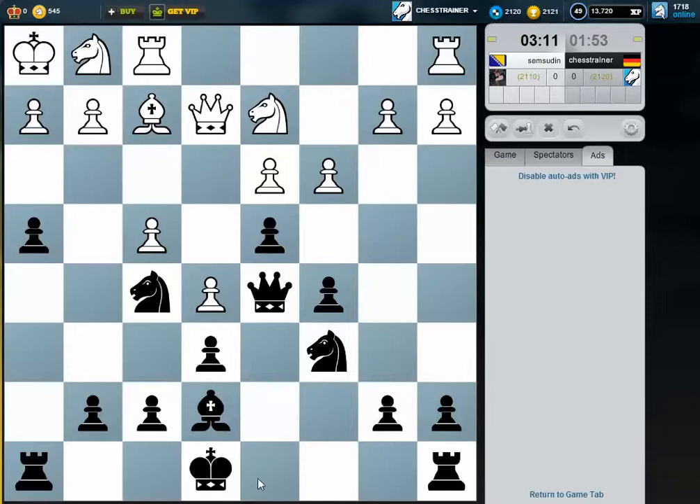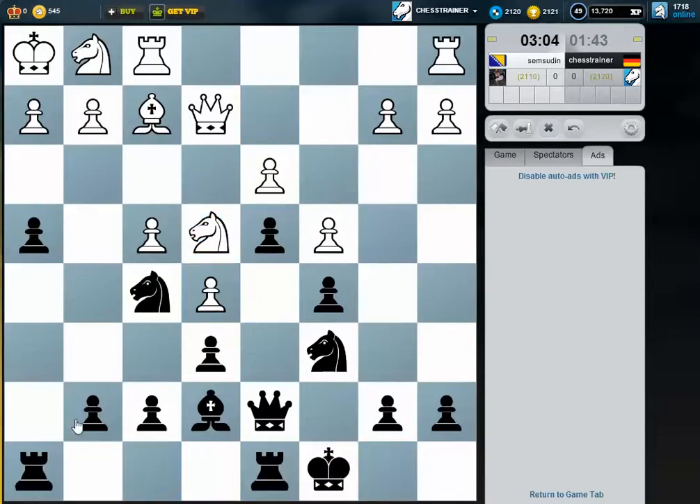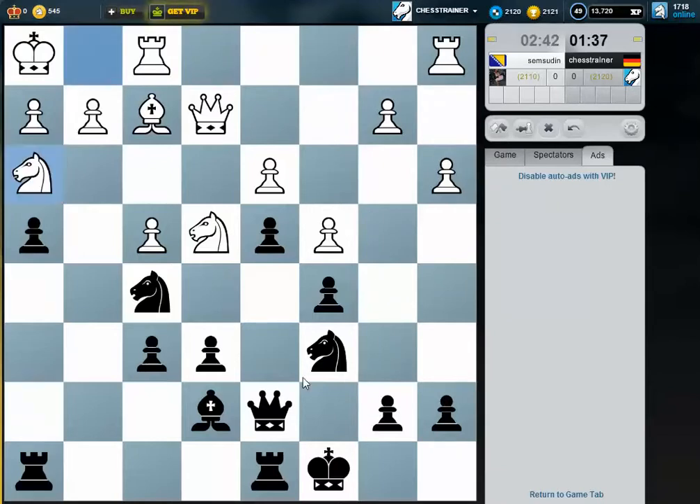What I can also do is just castling long, putting the rook on h6 and the other one on h8, trying to further attack him. Let's do this, and then maybe f6 — I need to break up something here. He can try to play something like b4 and attack me on the queenside, but as you can see there are almost no pieces at all on the queenside, so I doubt his attack might be successful.